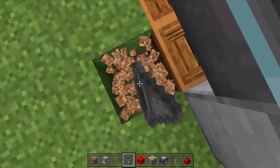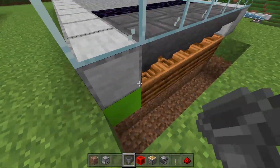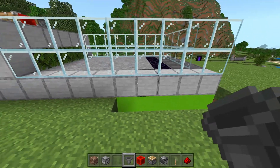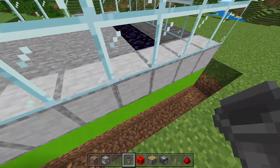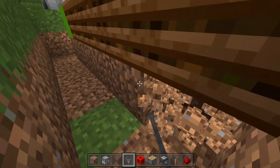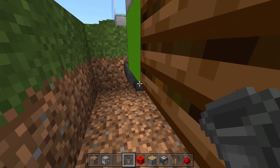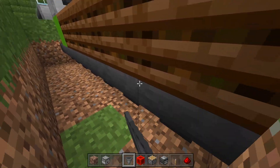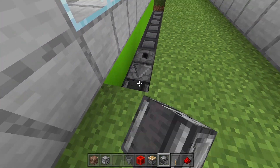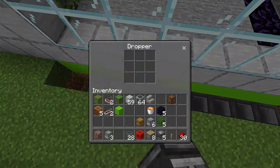Dig down two blocks and create a hopper line to deliver the bone meal back into the farm so it is fully self-sufficient. Dig this tunnel over seven blocks — five, six, seven — place a dropper right here, then dig out all the blocks underneath the composters and run a hopper line through to that dropper. Come over to the dropper, dig out these back two blocks, and place down two observers looking at each other to create an infinite clock. If we throw in an item it's going to get dispensed quickly.